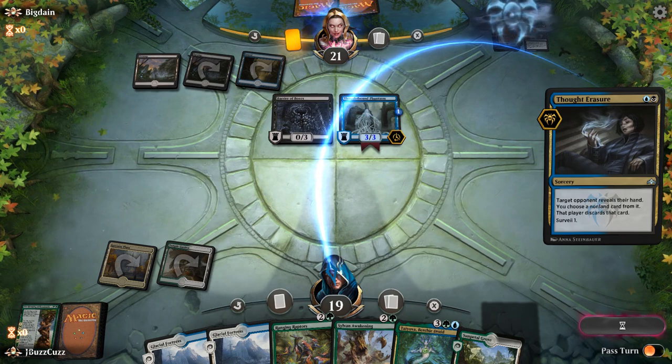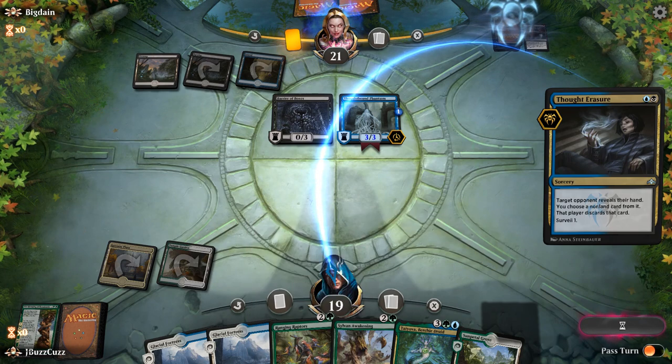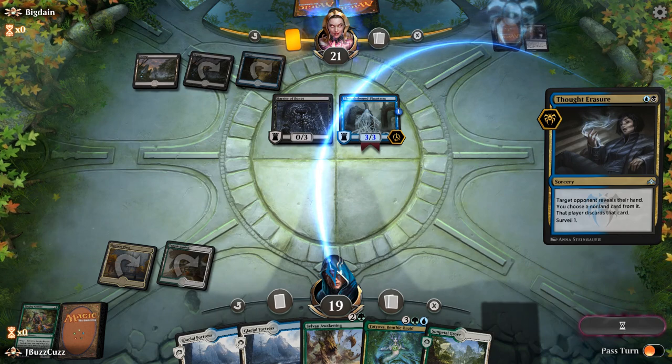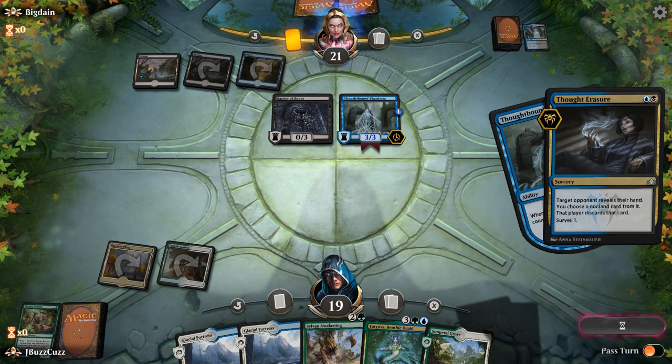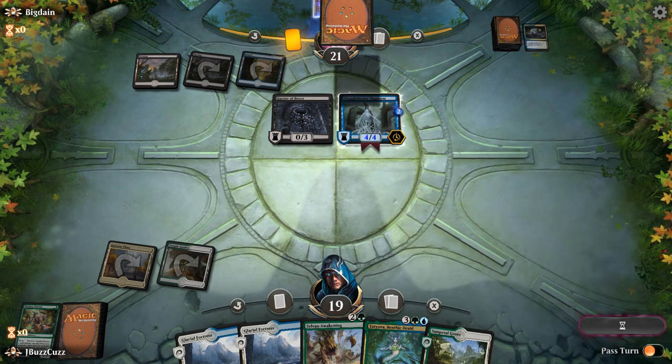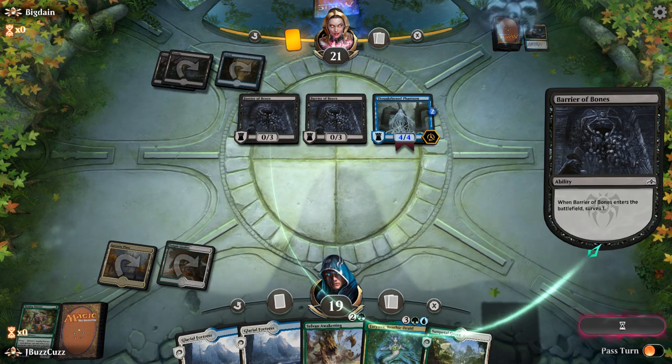Thought Erasure — there goes potentially our Tatiova and our Raging Raptors. I guess they probably just get rid of Raging Raptors, because that's the play they can make. Yeah, that seems like a solid play from our opponent — get rid of the card you can play, especially if you're going to have a 5/5 beating down.